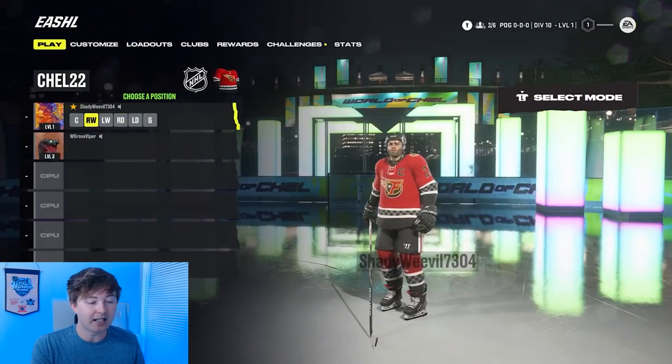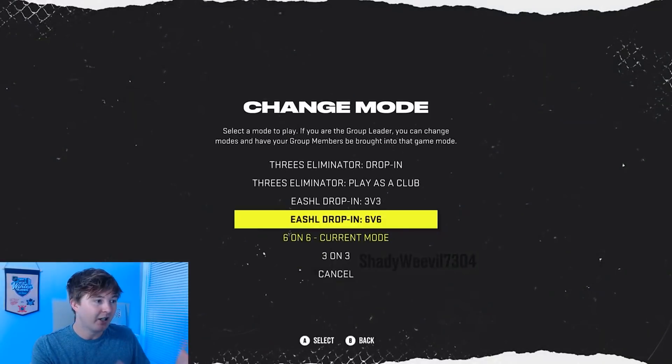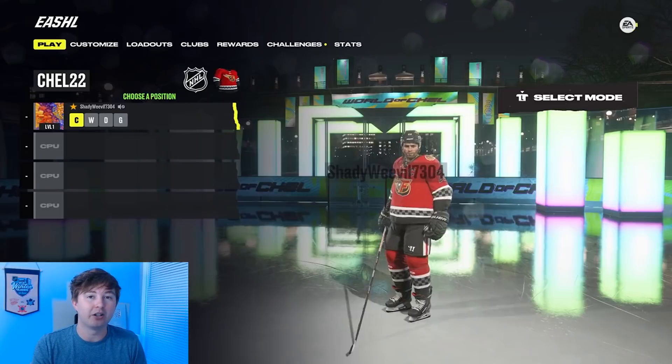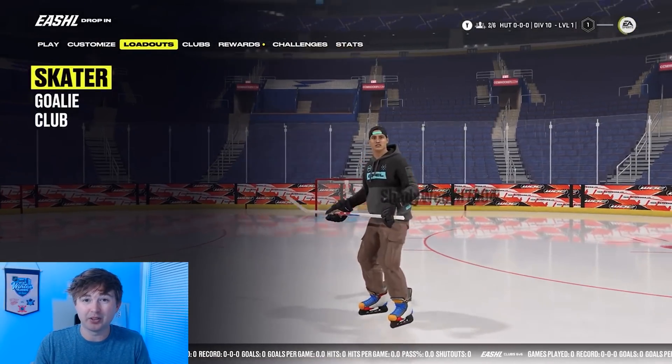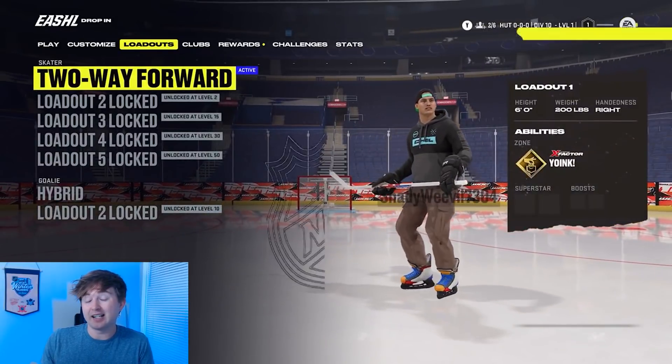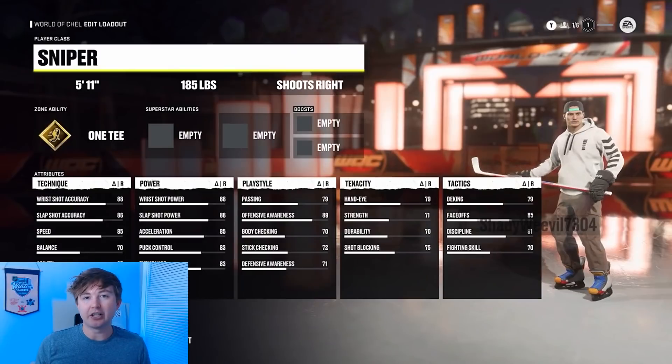If you have three guys, you can get into a threes game, and then let's say you come into that threes game and the rest of your friends are ready to play, you can immediately go to a sixes game. It's very, very cool, this new menu. Also, while you're waiting in the dressing room, you can completely edit your loadout, customize your player, even look at your stats in EASHL. Just so much more improved to what we've had the last few years.